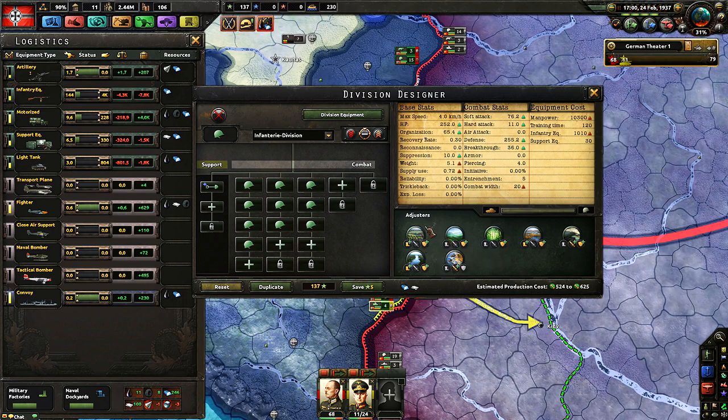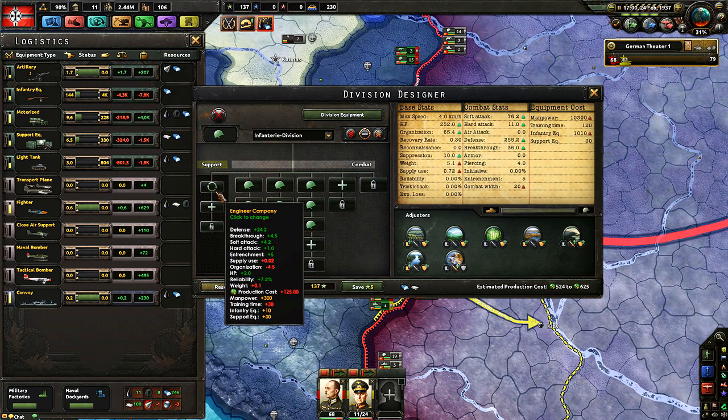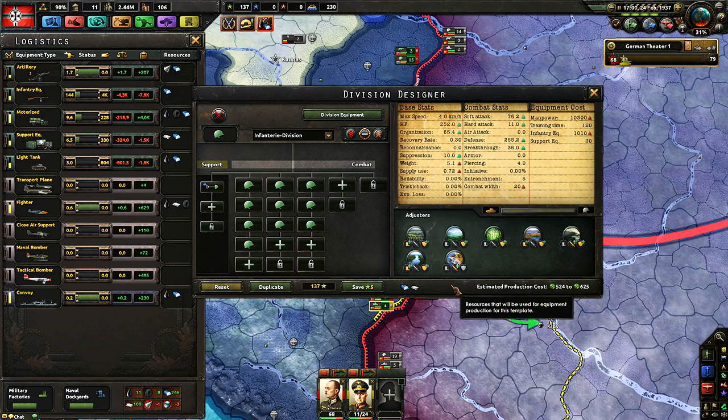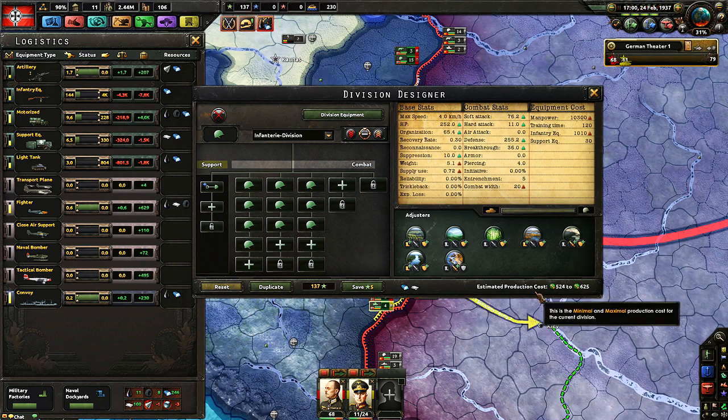Below that you have the terrain adjusters. If you hover over those, there's a forest icon with a boot, a sword, and a shield — so movement penalty or bonus, attack penalty or bonus, and defense penalty or bonus depending on what you have in the division. For example, I have an engineer company attached, which gives river movement +25% and defense +25%. Below that, most importantly for strategic players, it tells you in icons what resources you need — for me it's steel and aluminium — and the estimated production cost.